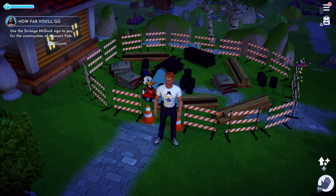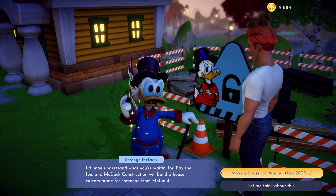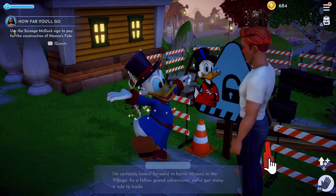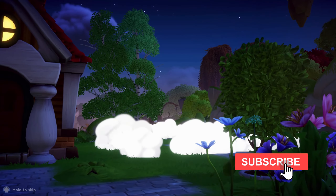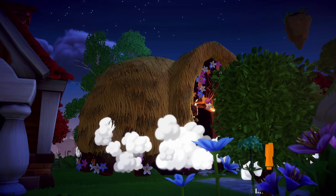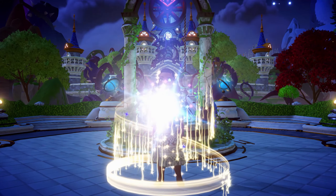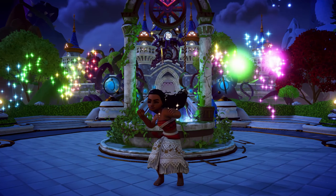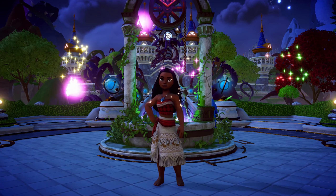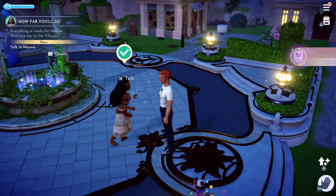Once you find a good place for it, you'll want to use 2,000 gold to finish constructing it. That'll transport Mona down to Greenlight Valley. So you can take a picture with her, and that'll be it.